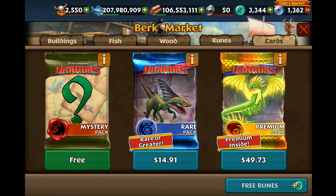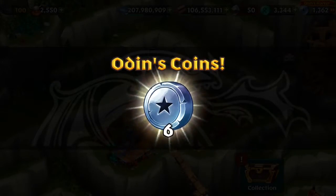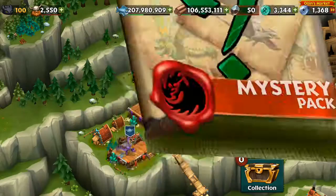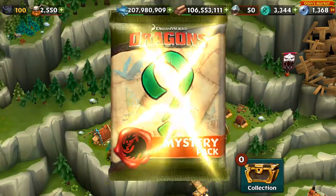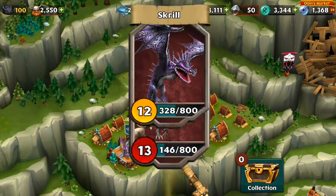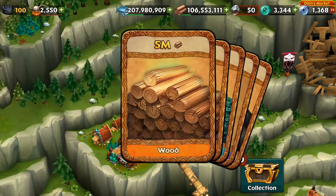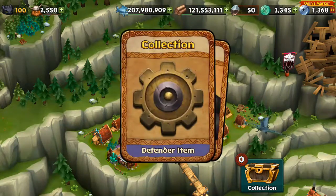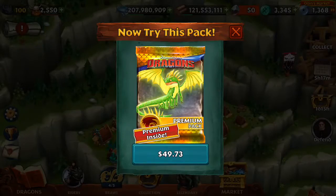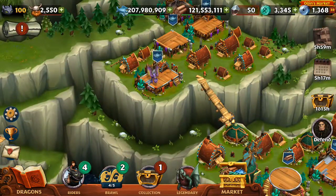The first one here is a free pack that they give you every — I think it's like four hours. That's a good card, Skrill — it's one that I use for an attacker. Bone Napper, Hideous Zippleback. You don't get very many on this, but you get them throughout the day and they don't cost you anything. The other way you get them is that you can purchase packs, of course.